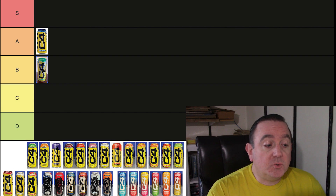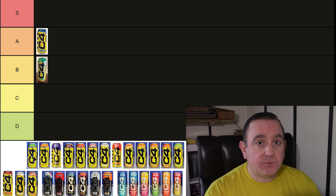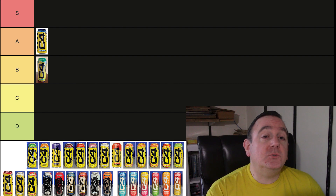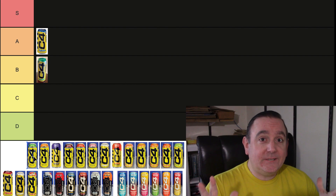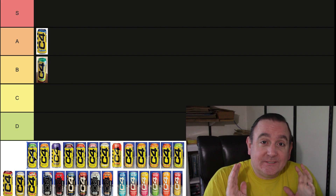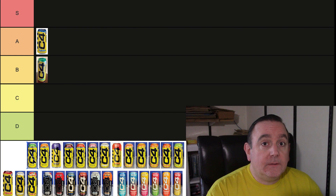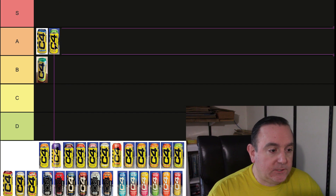Next up is the Twisted Limeade. I am not a huge fan of citrus flavors in general, but they did an amazing job with this Twisted Limeade. If you're looking for a strong, solid lime flavor — I have to get the hands going, I'm part Italian — the Twisted Limeade is a really great, solid flavor. Even though I don't typically drink lime drinks, I really think this one was amazing, so I'm putting that in the A tier.